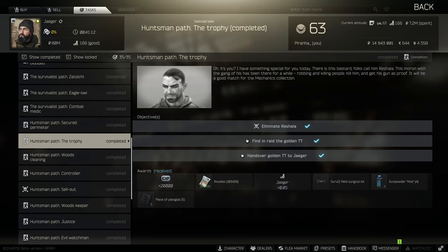The thing about the golden TT is it isn't a 100% spawn. Even if you kill Rochella, you actually need to survive and exit. If you killed Rochella and died, it doesn't matter - you need to go back in and kill him again, even though it doesn't say 'survive and exit'.